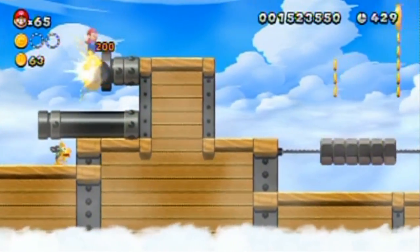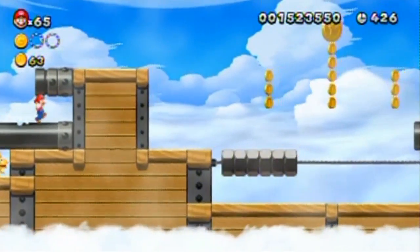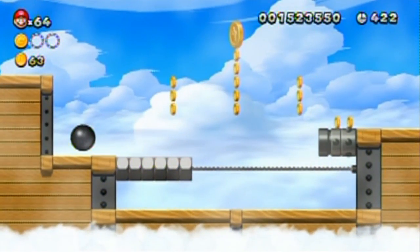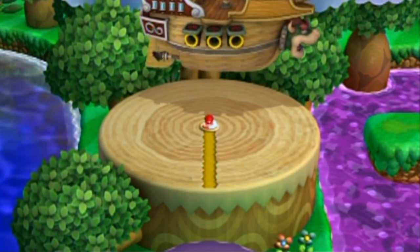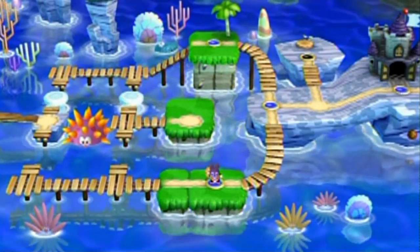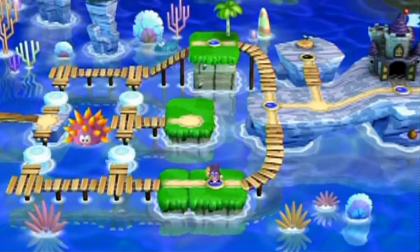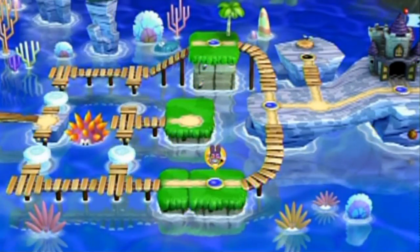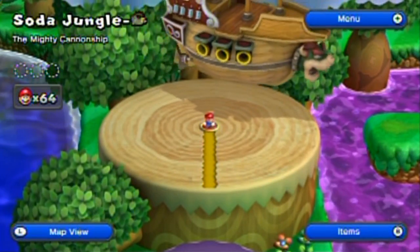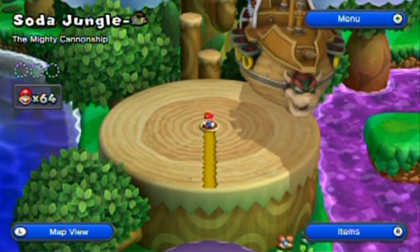Didn't mean to do that. Is there anything — oh crappers. I guess I am starting this world in this part unexpectedly. Unless — oh, it's just another Nabbit stage dealio thing. So this is Soda Jungle airship — the mighty cannon ship.